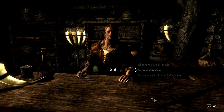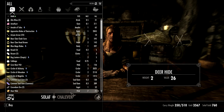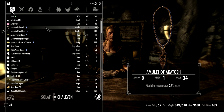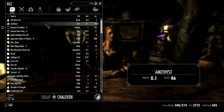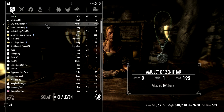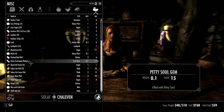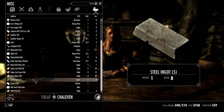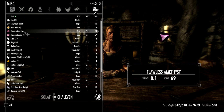I met that brother before — had some business with him. Let's see what he has to sell, or more so what I can sell him. There's an amulet of Mara, don't need that. There's something from an add-on that I won't be using for this playthrough. Let's just do this right and go through this stuff.